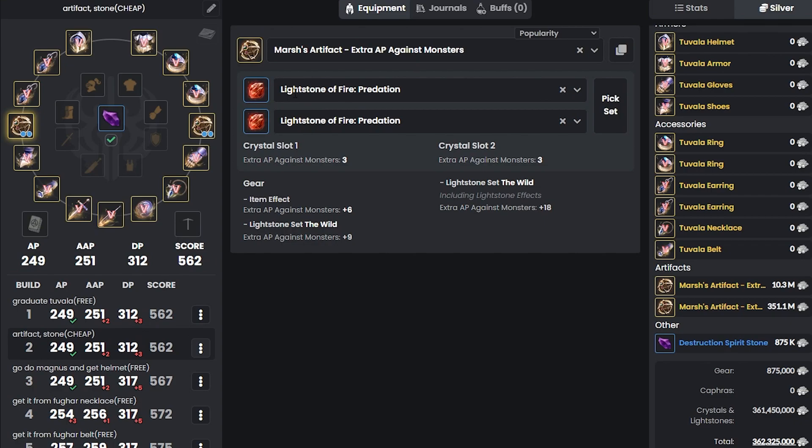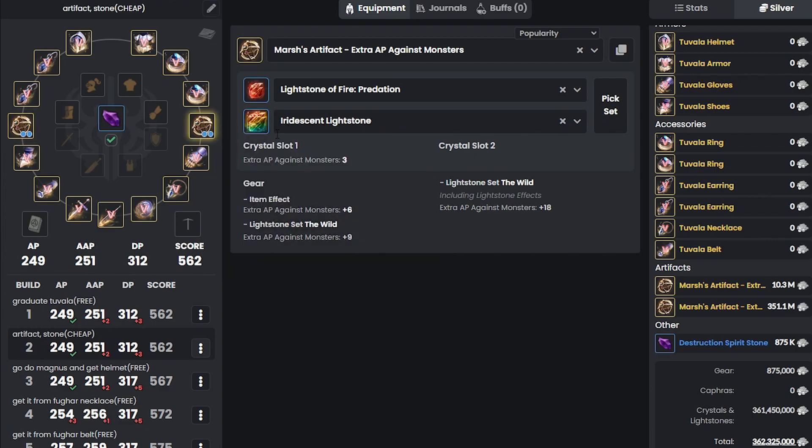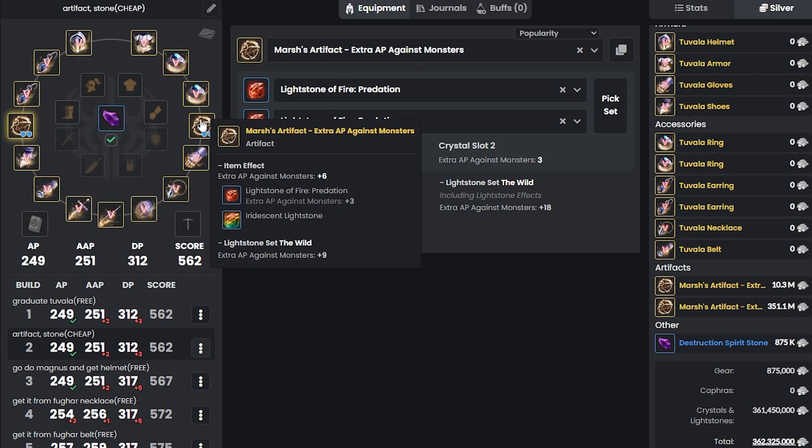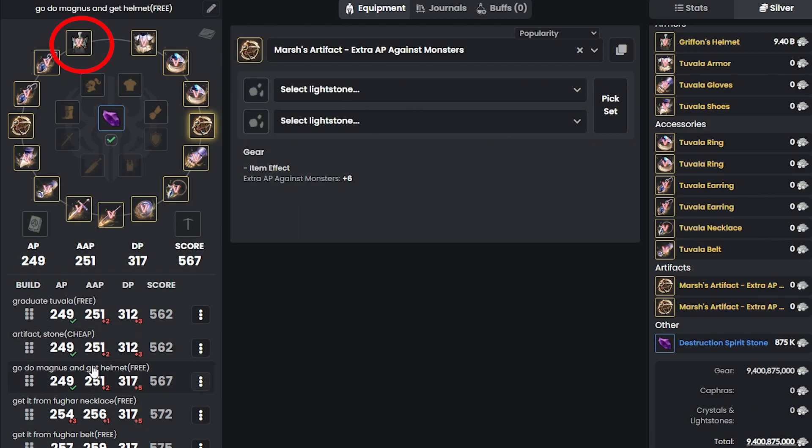Along with that, I recommend you guys getting the Light Stone of Fire Predation. They're only 5 mil each, and combined they give you about 18 AP against monsters. There are definitely better artifacts out there, but I recommend getting these first because they're the cheapest way to get started. If you have better money and better gears later on, that's when you can start changing the artifacts as well.